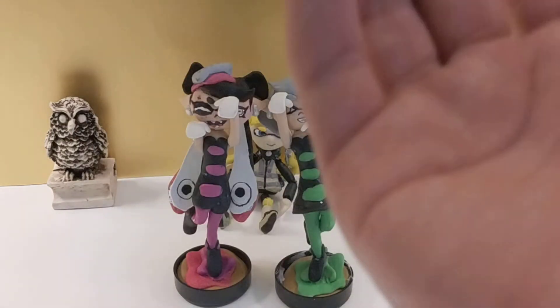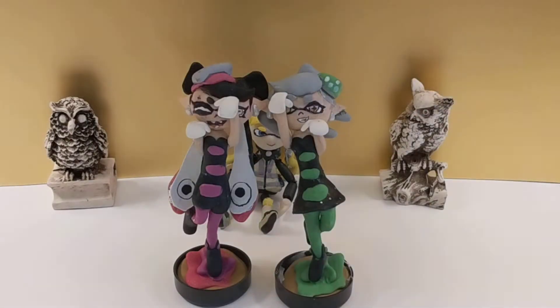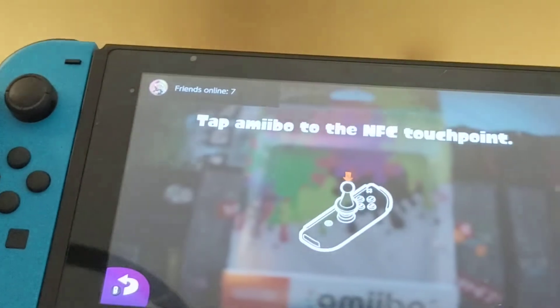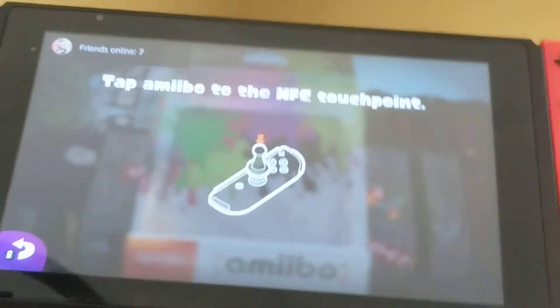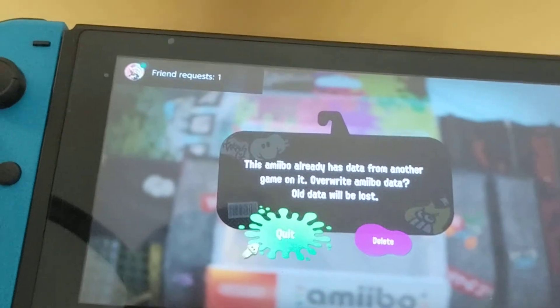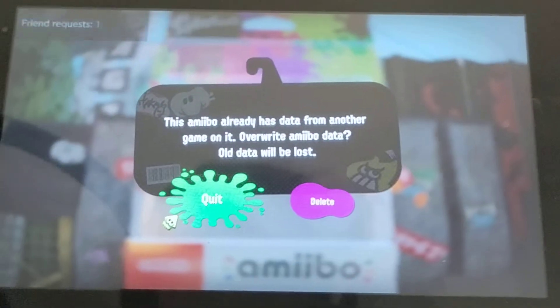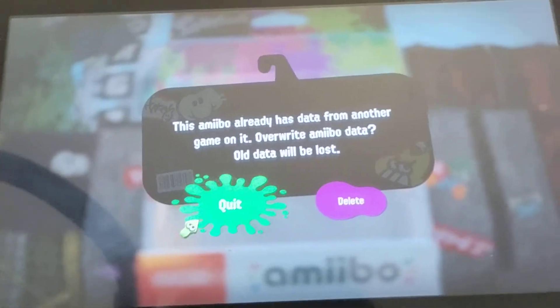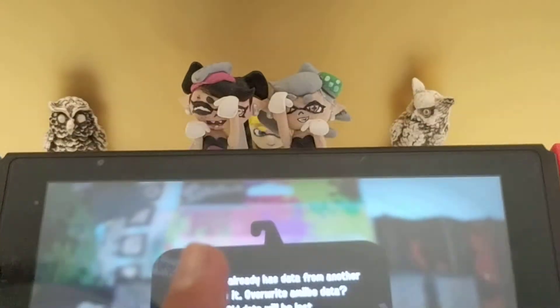So let me just go to Splatoon real quick on my Switch. Here is Splatoon, and that's the thing — usually you scan them and it worked. It just says this amiibo already has data from another game — overwrite amiibo data or data will be lost.